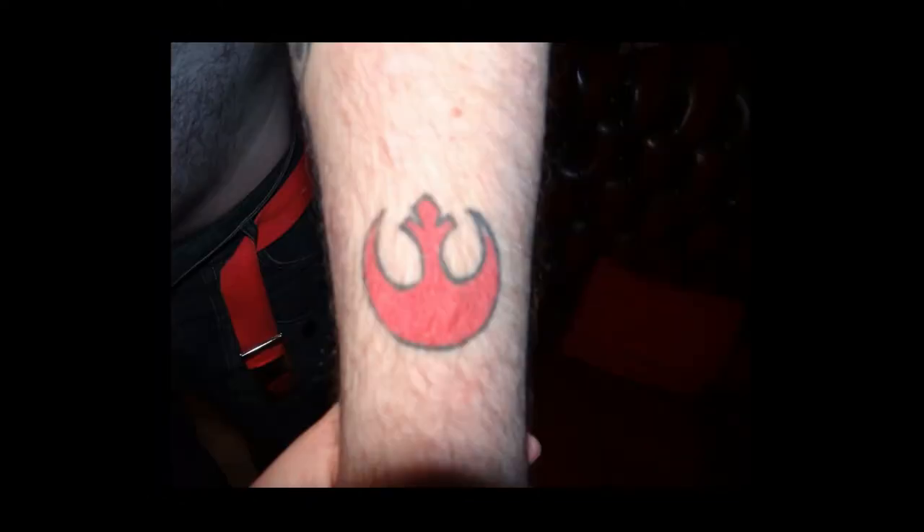This one is the Rebel Alliance symbol. I have a friend who has the Imperial insignia on his right arm, and I liked how it looked, so I got the Rebel symbol on my left arm to be the opposite of him. A lot of people ask where the design came from — the truth is it came from the back of a Star Wars Monopoly card.